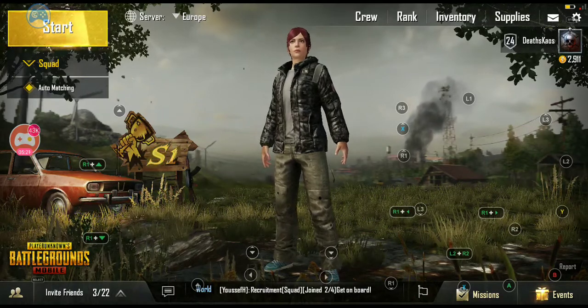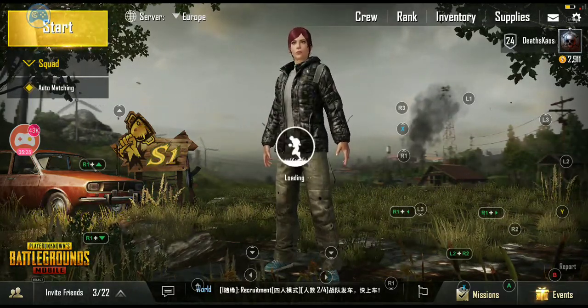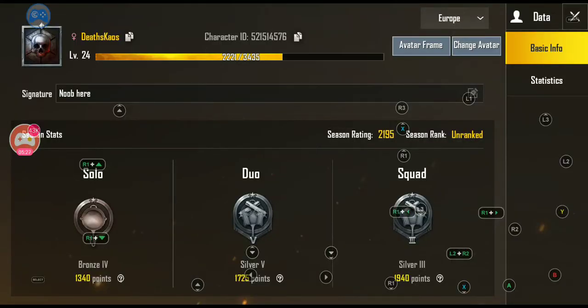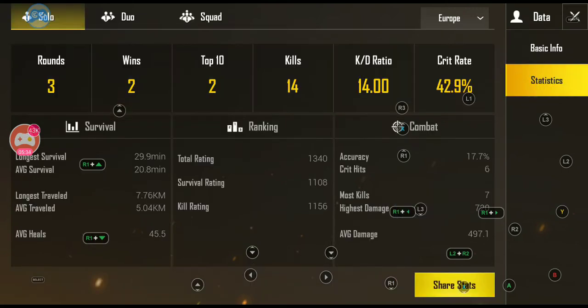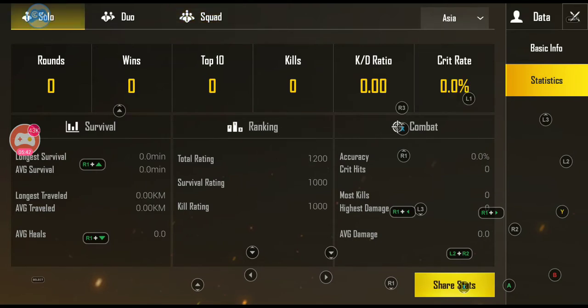Below that you have your player icon — in my case with my alias Deathschaos. If you tap on that it'll give you the details of your character. On solo I'm in bronze, duo I'm in silver, and squad I'm in silver as well. Stats will give you your stats in the game — how well you've played in solo, duo, and squad. You can change this via server as well; I generally play on the Europe or North American server.